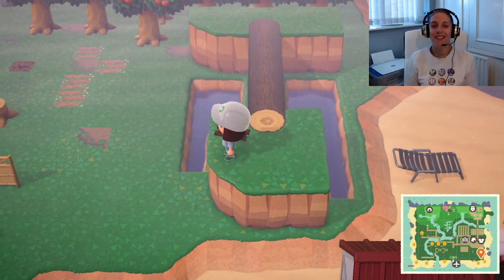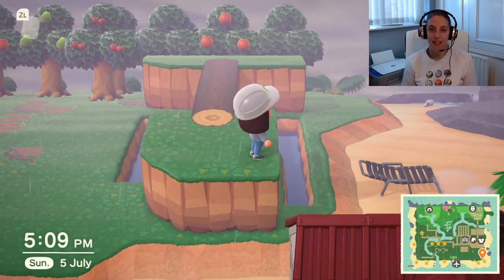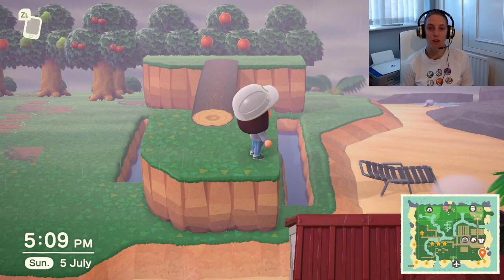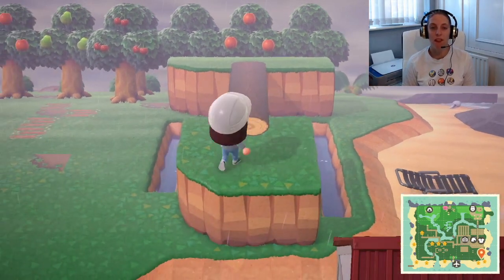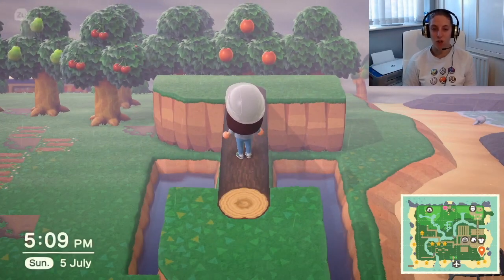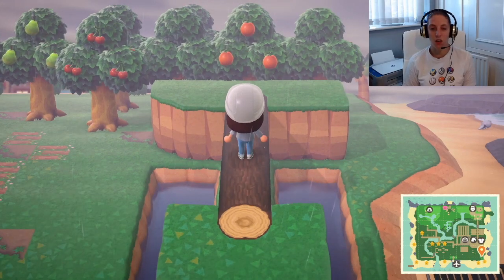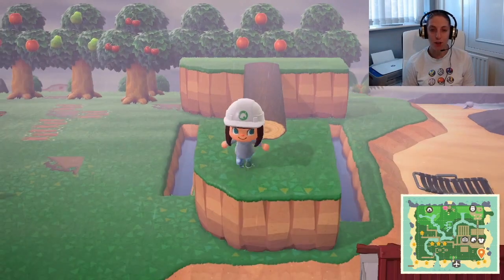Alright guys, so this is it. You can see here all I've done is basically attached two areas, or two podiums if you like, with a long thin strip, and then I've added this custom design which looks like a fallen log. I've chosen to surround it by water just for this video, but you could incorporate it any way possible.